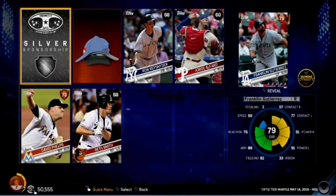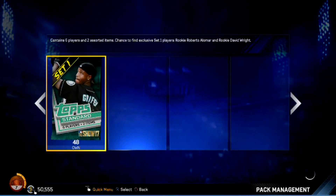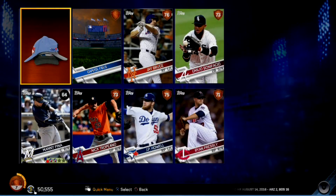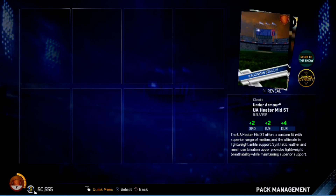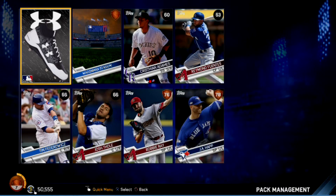Silver sponsorship — doesn't appear we're gonna get any silver cards though. Franklin Gutierrez is nice but he's just another bronze. We're over halfway through — it's been kind of a dud. All bronze in this one — five bronze cards. Nothing to be happy about. I don't get it — why are you doing this to me? 100k challenge — it's being very challenging to stay positive through 20 minutes of packs with nothing good.